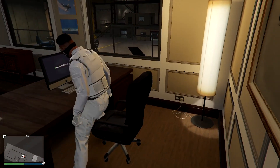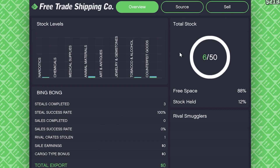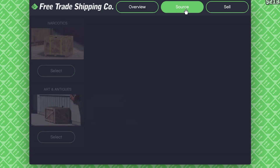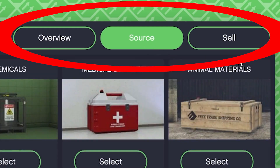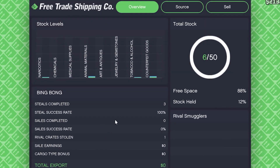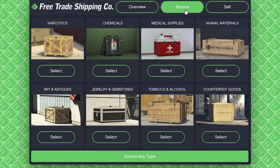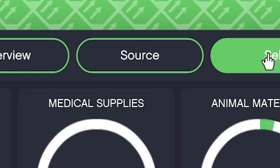Now let me show you how to make money with your hangar. Head over to the office and access the laptop. This will bring you to the Free Trade Shipping Co., where the real business begins. Here you will see three options at the top. The current page is the overview, which shows information about your stock level for each type. The real money-making opportunities lie in the sourcing process. To begin, navigate to the source section.